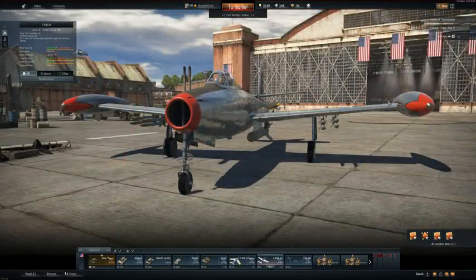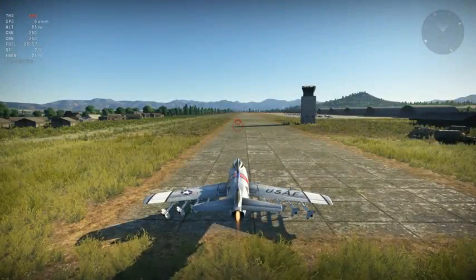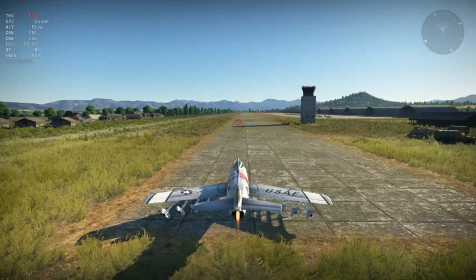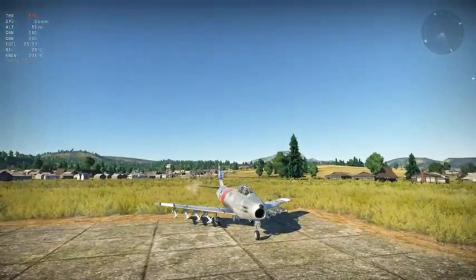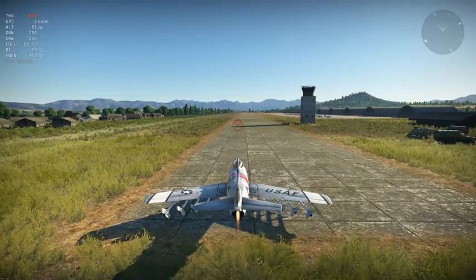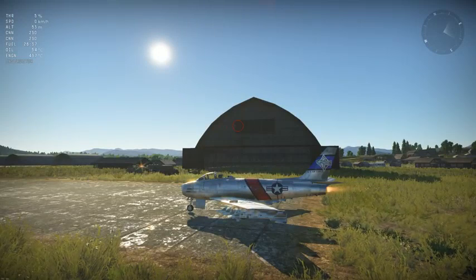Without further ado, let's get into this awesome user-made mission. GallonMate has provided us with a list of what we're able to do. This is the F-86 Saber F2 armed with — one, two, three, four, five, six, seven, eight — eight missiles. I did the dramatic count one by one. I'm not sure what kind of missile this is; maybe the AIM-7? Let me look it up.